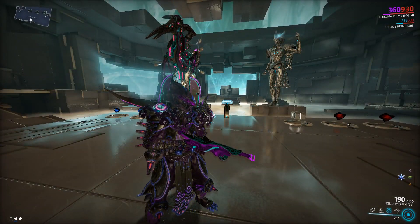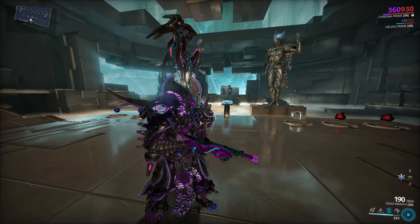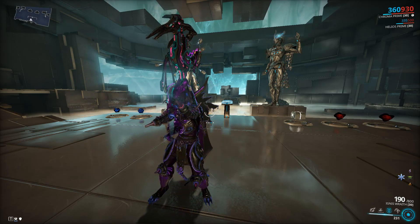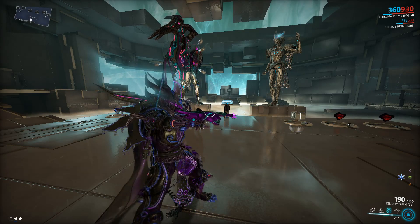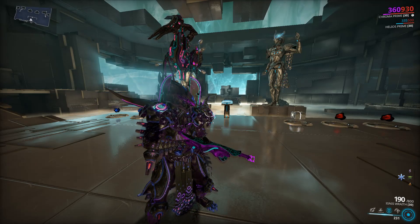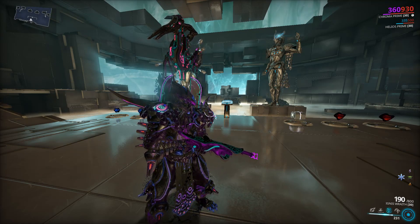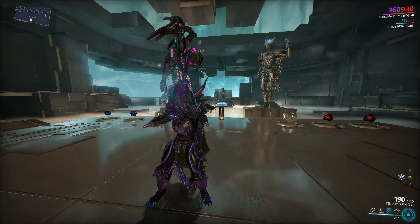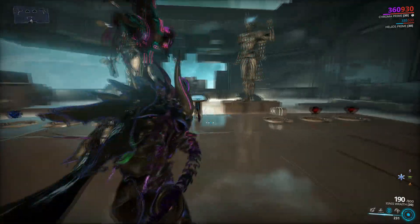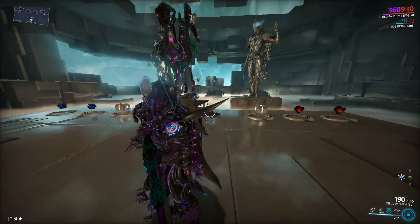The basic concept of Chroma is he can increase his armor, health, shields, and reload speed if you choose. This all depends on the element you want to use — either cold, fire, toxin, or electricity. Cold increases your armor, fire increases your health, toxin increases your reload speed, and electricity increases your shields.